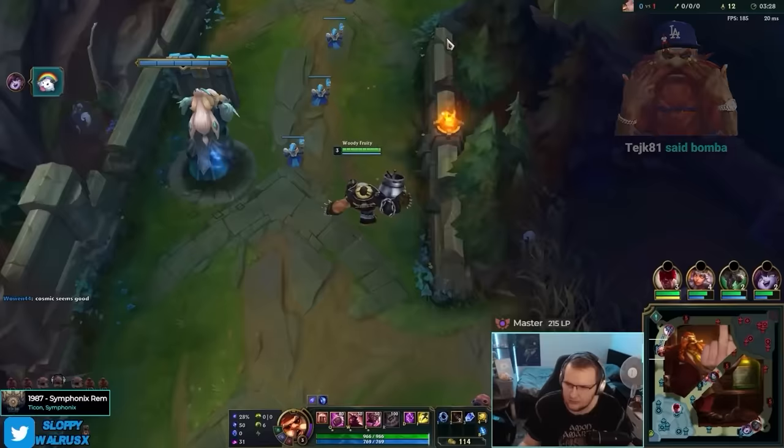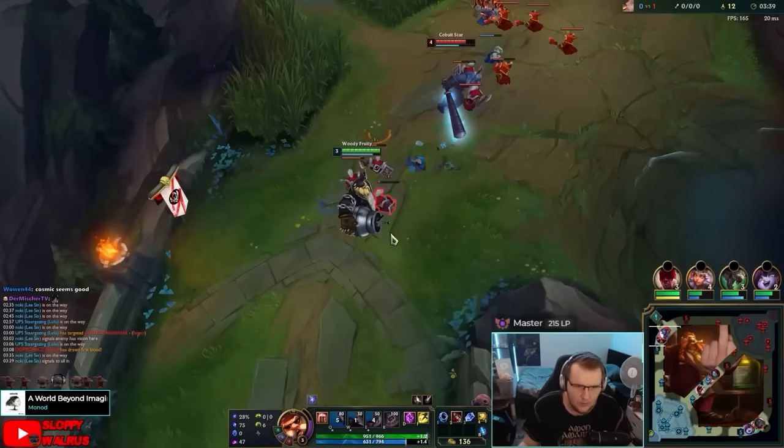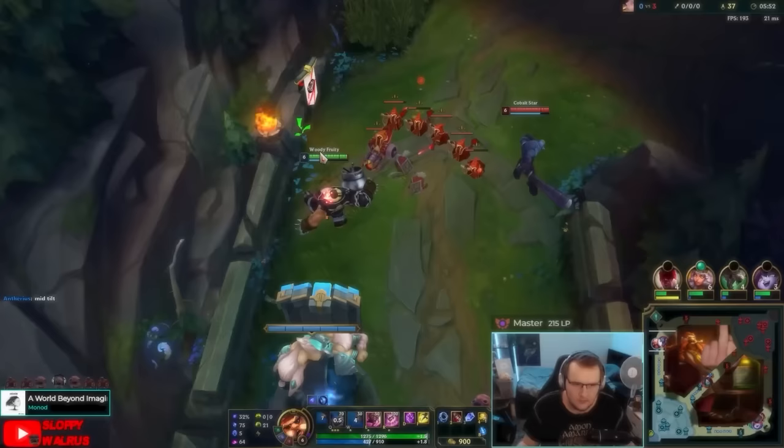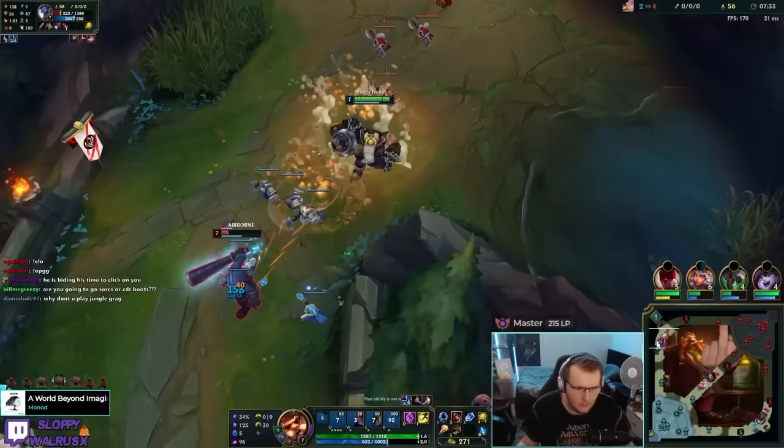Of course, Gragas can't only run Grasp of the Undying — he's more well known for running Phase Rush every single game. Phase Rush is Gragas' safest rune and it's very strong, especially for his hit and run playstyle. I recommend going Phase Rush in a more traditional Gragas build such as Bowser's book build. Phase Rush is also really good versus champions like Aatrox, Olaf, and Gwen. You can pick Phase Rush into every single matchup and it will probably be fine. But the reason I'm recommending Grasp of the Undying is because it is the highest potential laning phase build. Even if you're running Phase Rush, you can still go the Rod of Ages build — you will just have a weaker early game.